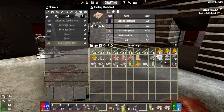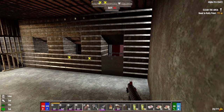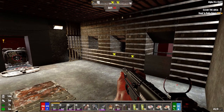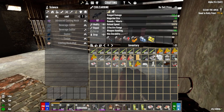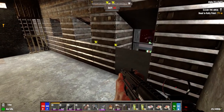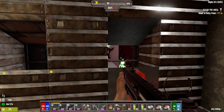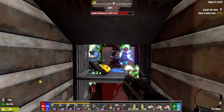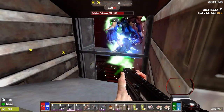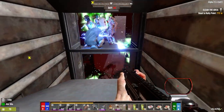You had the AP ammo last time. Yeah, we got demons. Let's just see what happens with the demons. They don't seem to want to be shooting me through here though.